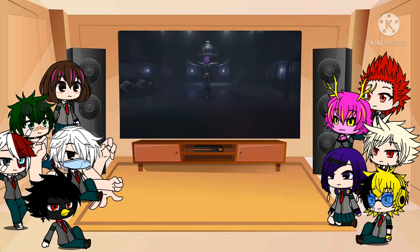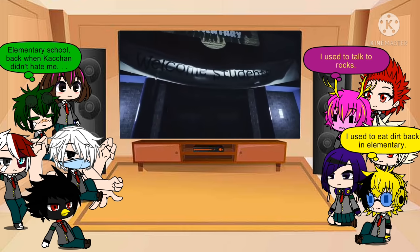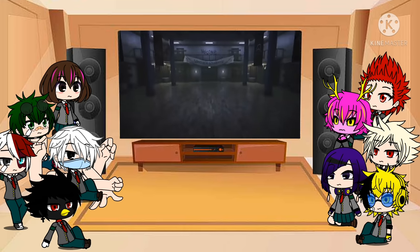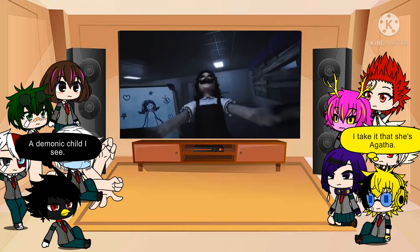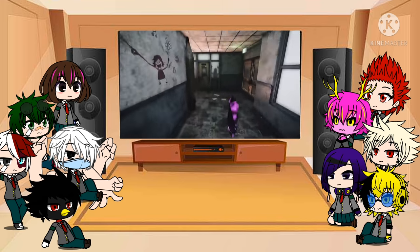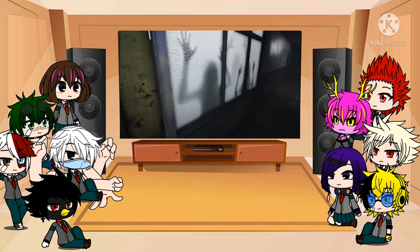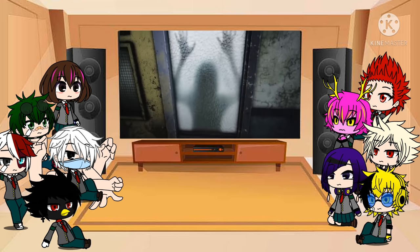Elementary Evil is the second realm, set within a creepy schoolhouse which becomes grimier and even more dilapidated the further in we explore. It is home to Agatha, a tormented child who has taken on the form of a twisted demon. She now houses the souls of her victims within the classrooms of the school, using them as her playthings whenever she wishes to unleash her cruelty and rage.